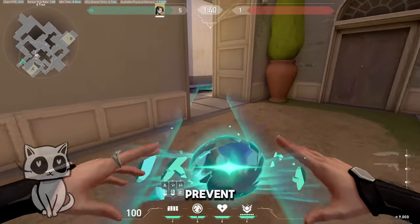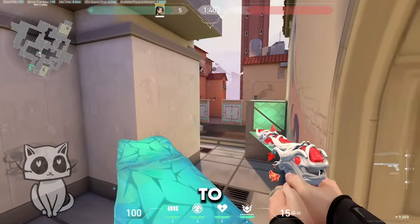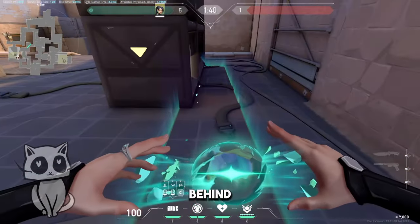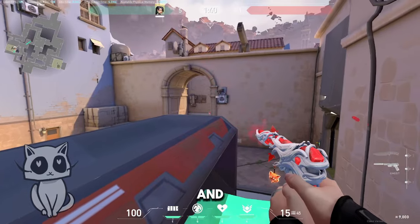Mid wall to prevent the enemy from going free and have a view to tiles. Wall behind Jan to give you access to A main and the defense side.